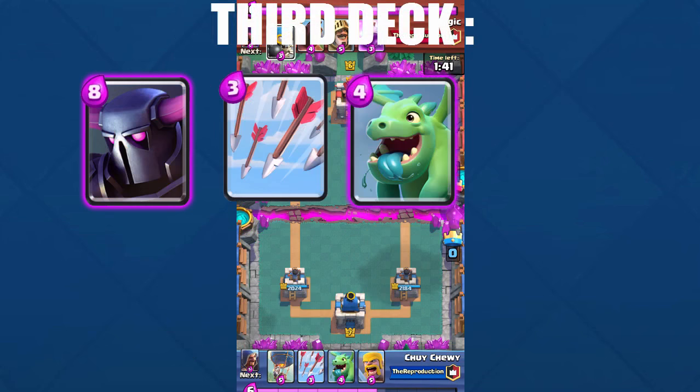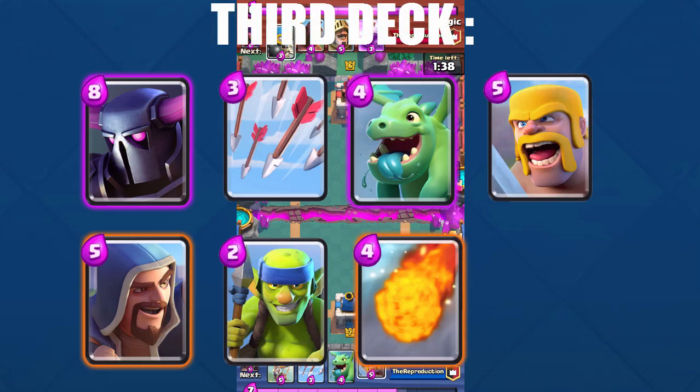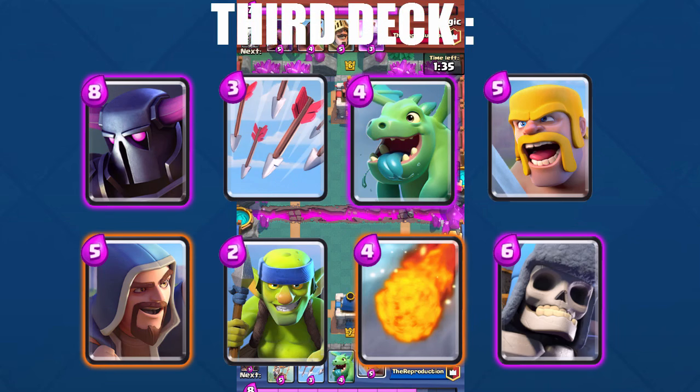The third deck is Pekka, Arrows, Baby Dragon, Barbarians, Wizard, Spear Goblins, Fireball, and Giant Skeleton. If you were lucky enough to obtain the Pekka, then getting to any arena you want isn't a problem. The only issue is that the Pekka is very easily distracted by Hordes, Barbarians, or Skeletons, so you need splash attackers and area damage spell cards. You have the best combination of that with the Wizard, Baby Dragon, Fireball, and Arrows. Your opponent is going to have an incredibly difficult time stopping the Pekka, and you can actually get a 3-crown on your opponent.